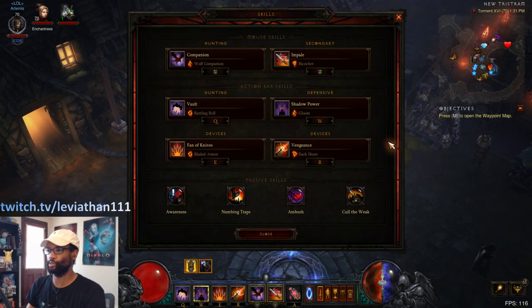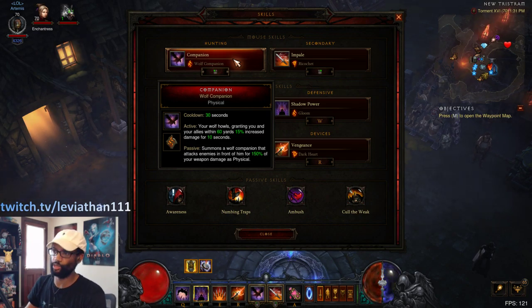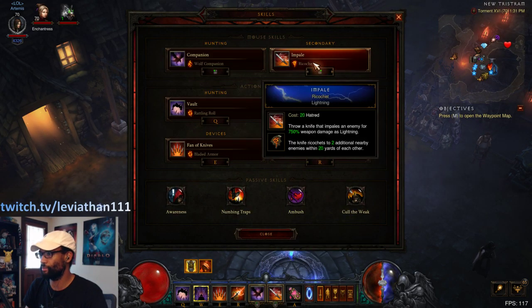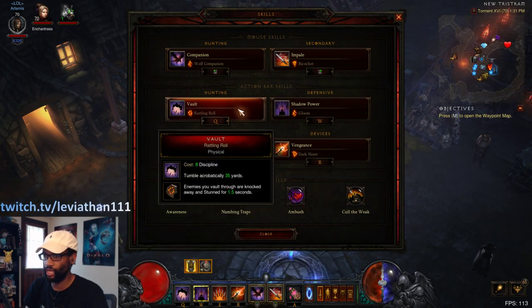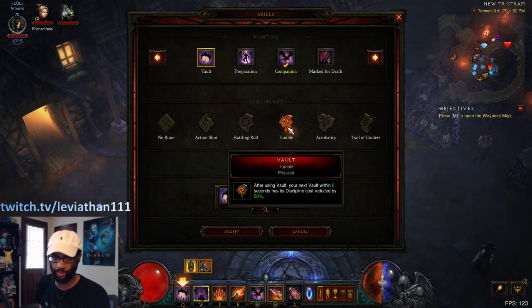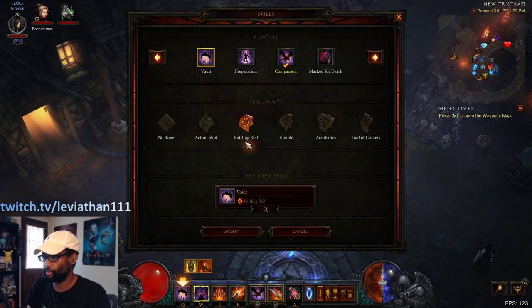As far as the skills go: the Wolf is just a good DPS option and it's a group buff, so in groups it's actually pretty nice to keep. If you feel like you need defense, especially solo, you can switch that over to Boar — it's a really good defensive option and it also provides defense for the group. Impale Ricochet is standard — whatever rune you're using for your element is what you'll use, but I like Lightning in particular. For Vault I have Rattling Roll; I like it for solo because it gives you a way to disrupt enemy attacks as you move towards the next elite. In groups you may want to switch to Tumble so that you're not CC'ing mobs, which lets your Monk or Barb pull mobs more effectively.